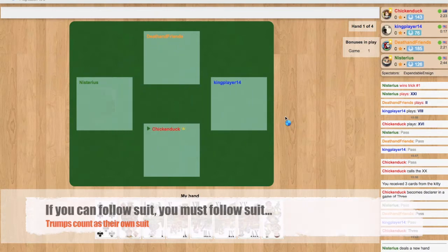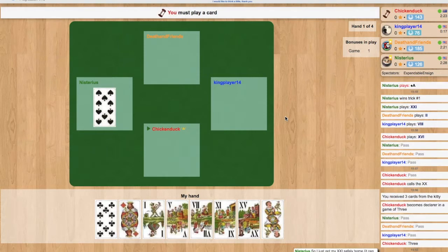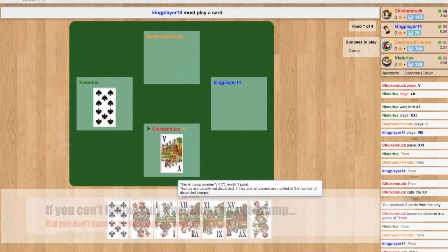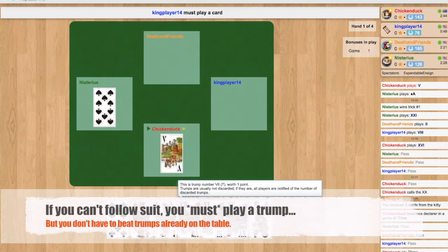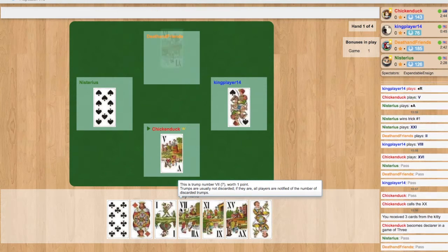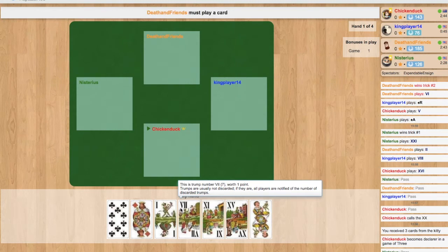I led the 16 of trumps, and everyone else had to play a trump as well. Mysterious over on the left there played the trump 22, so he won that trick because he played the highest card. Because Mysterious won the last trick he leads to the next one — he plays the 10 of spades. If you have a spade you have to play it, and if you don't you have to play a trump. I put a lowish trump on it hoping to pick up some valuable spade cards, but Death and Friends had the 6 of trumps so he took that one.